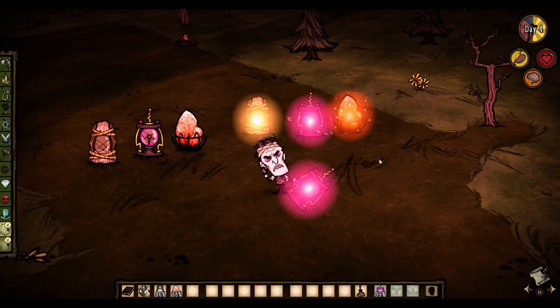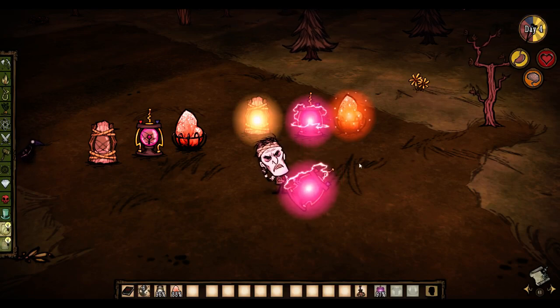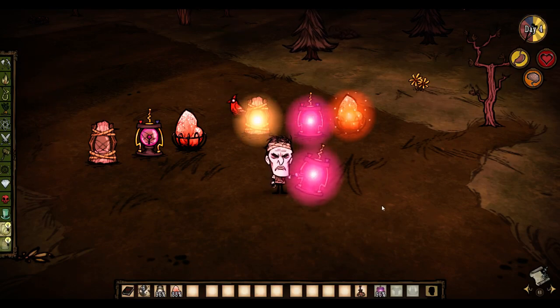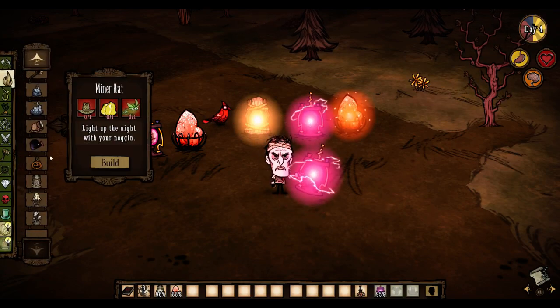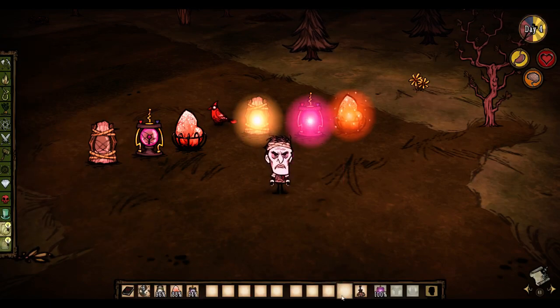I didn't even know that that turned with it, or didn't turn with it. Sorry, I'm getting distracted. The Tesla Coil will always have a special place in my heart and in my inventory. Normally I just craft two Tesla Coils and keep them in my backpack just in case — if this one runs out, swap over to this one, basically.